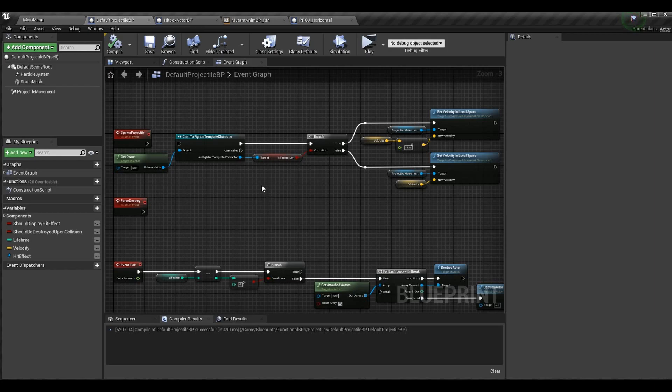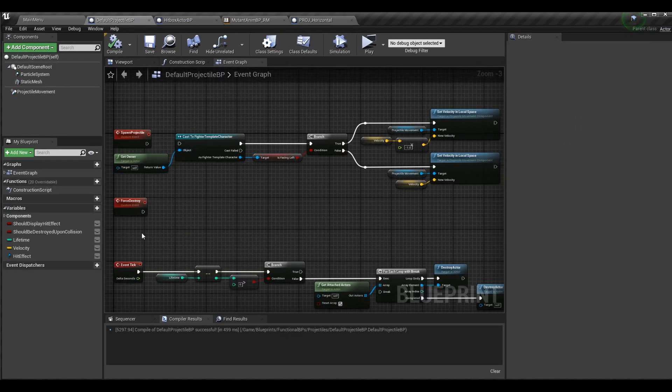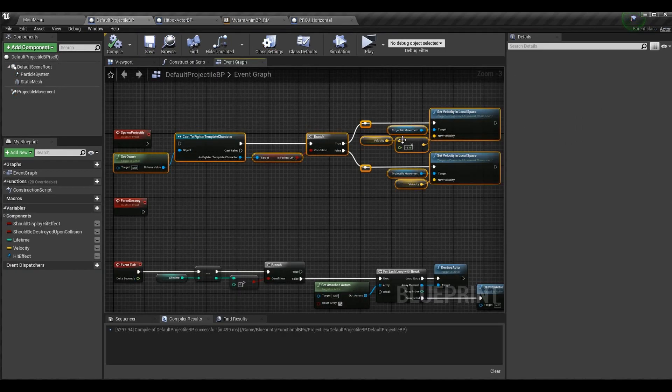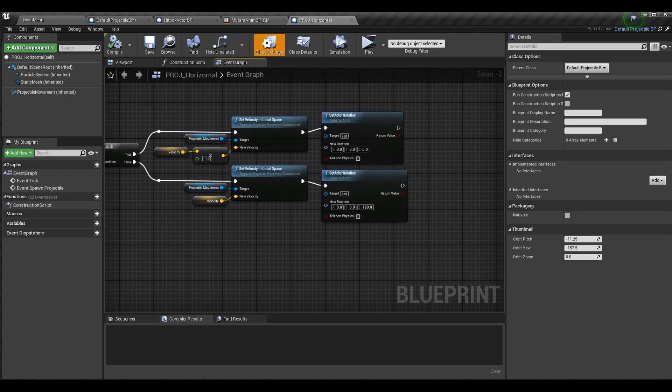In C++ and in Unreal, when we have a parent-child relationship — like spawn projectile — if we do this in the parent class, the children are going to run that logic, but they'll do their own logic first. Since all projectiles are children of default projectile BP, we don't want spawn projectile to do any logic there, because the logic is unique to horizontal projectiles like the fireball. It doesn't match the homing projectile or the up-from-ground projectile. So I'm going to get rid of the logic in default projectile BP — that fireball logic is now in the projectile horizontal class.